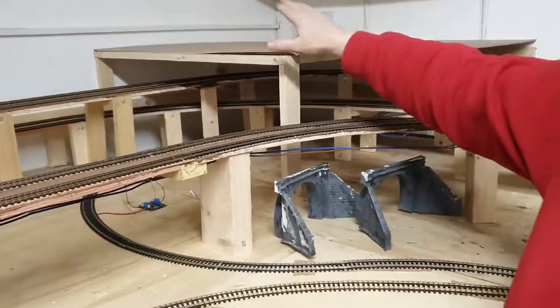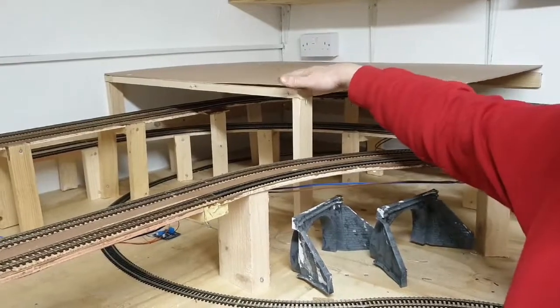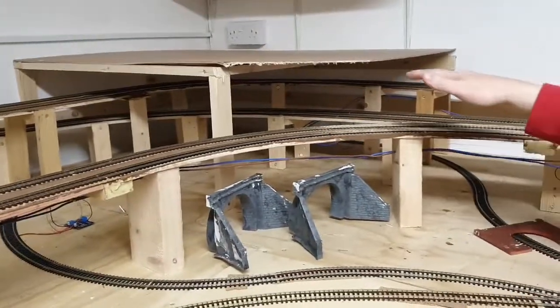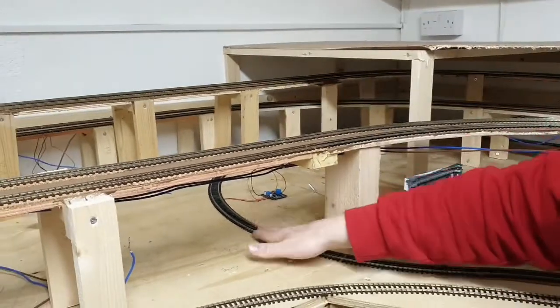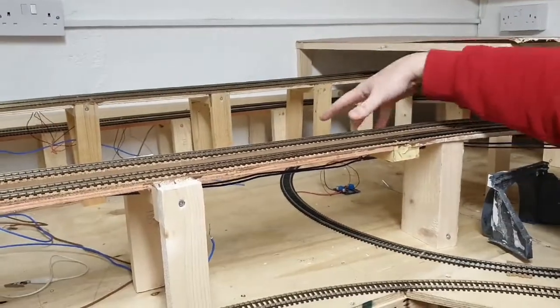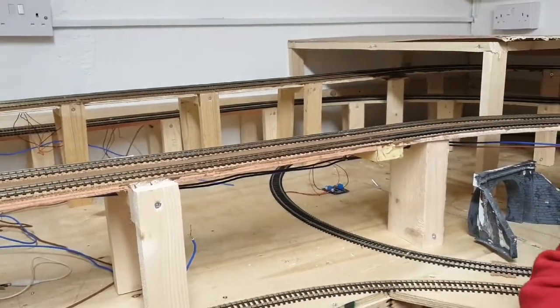I've already constructed this level here. This is basically so I can build the scenery on top to protect the lines underneath. I'm going to build another one lower down, above this height, to protect this track here, and then the scenery will sit on top of that. So that's my next task — I'm going to get on with that and then come back.